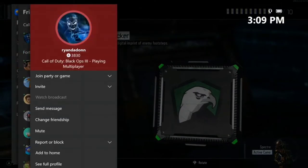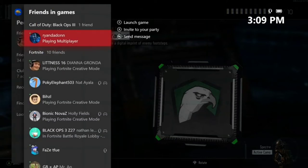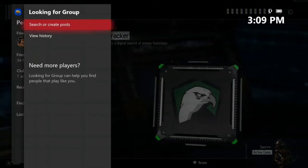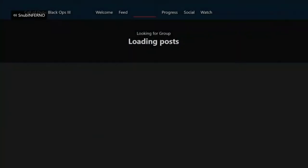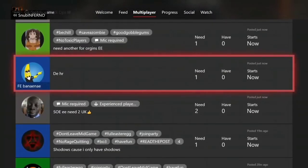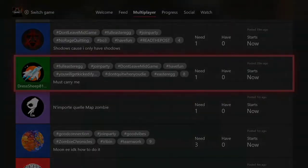I can't join him because he's playing in a multiplayer match. If you have no one joinable, basically just go look for a group host — look for a group post on Black Ops 3 and find someone who's in a lobby. Don't do zombies; it has to be multiplayer.